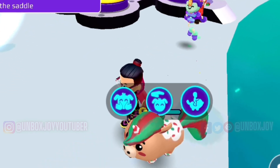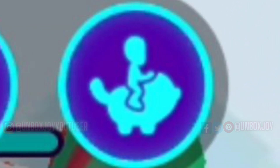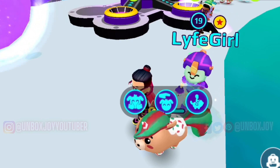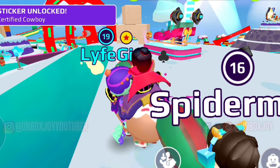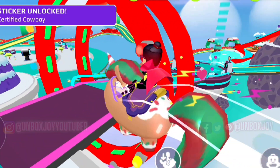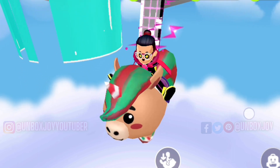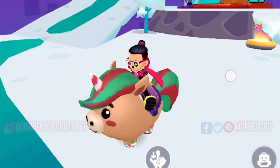You have to click on your pet, select the third button, and that's where you can mount your pet. Here we are — you can see the button right on your screen. Let's just mount on it. This is how it looks — it will have a saddle on it as soon as you ride it.